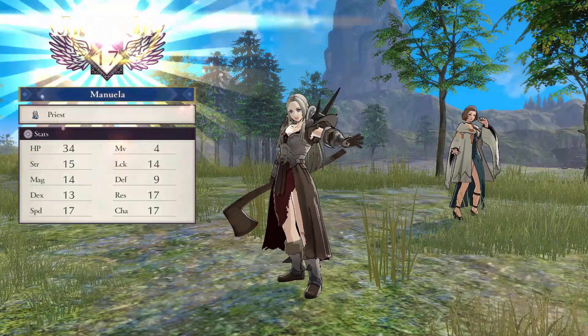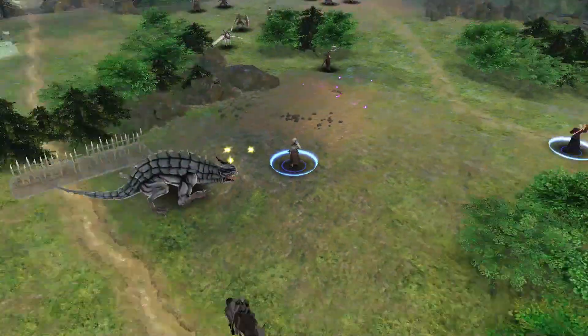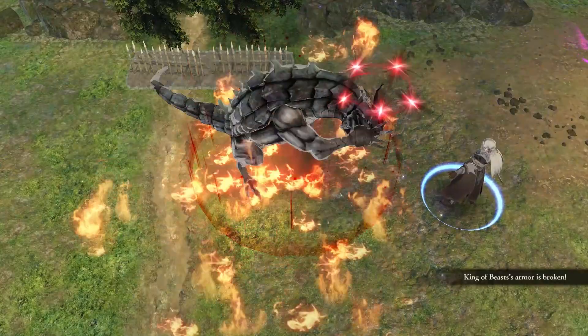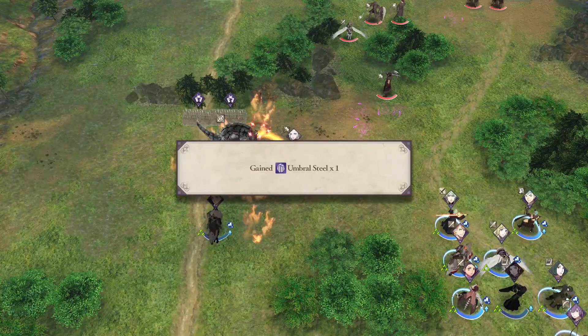The game does tell you this but as a reminder: if you break all the barrier spots on a monster you will get special materials — I think all of them are used for forging. Considering how these monster drops are random, I have to assume the material drops are also random.